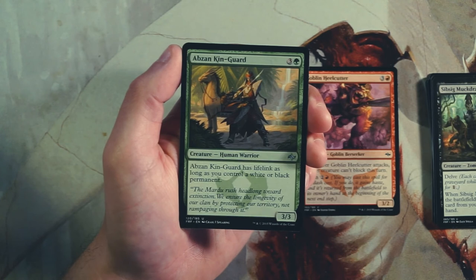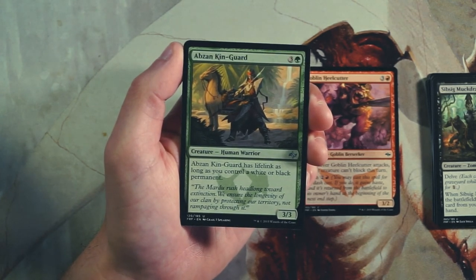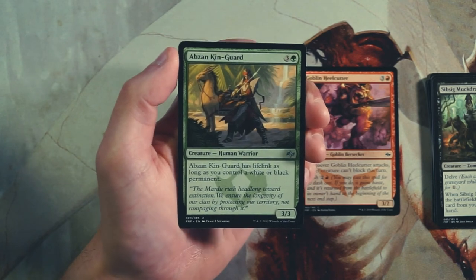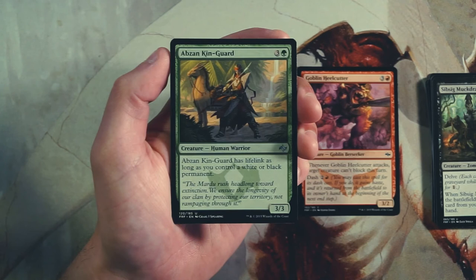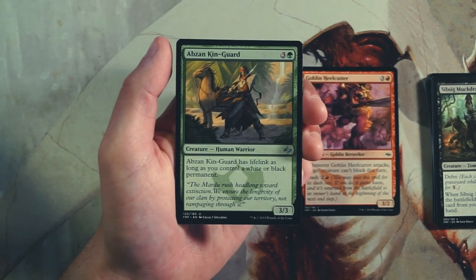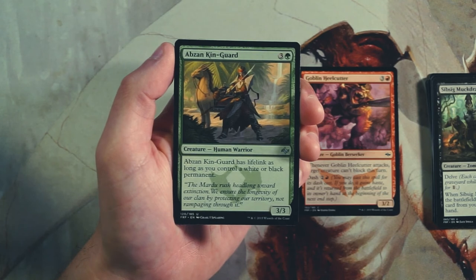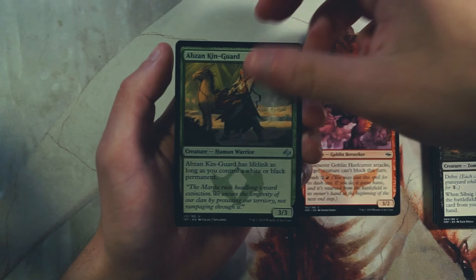Abzan Kin-Guard is a 3/3 for three and a green. It has lifelink as long as you control a white or black permanent — Abzan being the green, white, and black color pairing. It's a 3/3 with potentially lifelink for four mana, and it's easy to be three colors in this set. I'm not a huge fan though — it just doesn't seem that impactful. For four mana you'd want a little bit more. It's a perfectly serviceable card, but not more important than the Heelcutter.